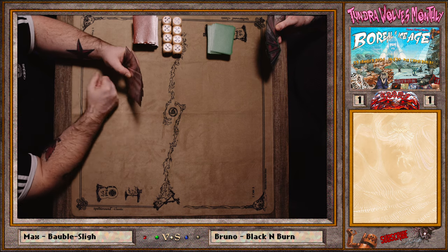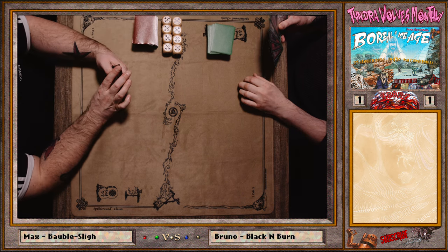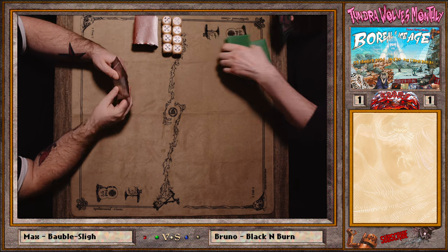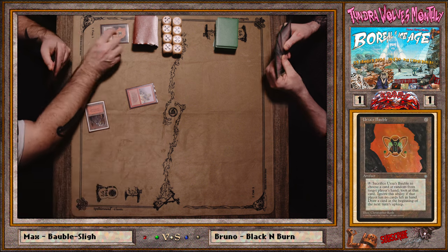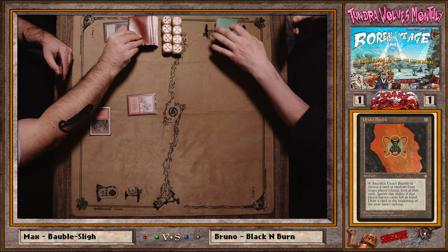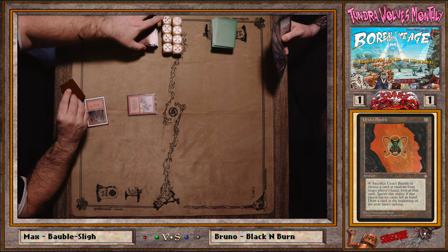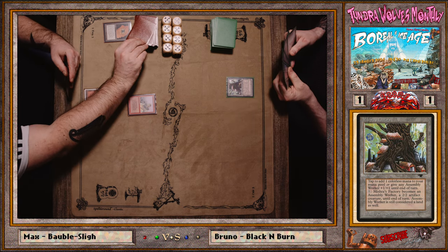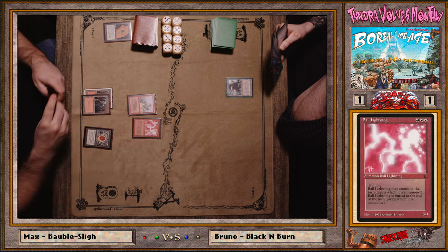Game one was ultra fast. When you win in under five minutes it's either a great time or you're just cursing. Mountainwalk is actually relevant in this matchup — hilarious. There's the Ball Lightning he needed last game. How much was Bruno at when the game ended? Five? Oh.